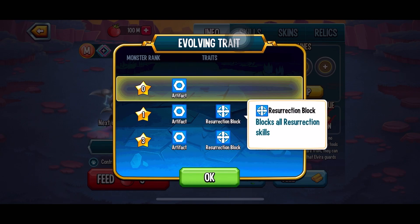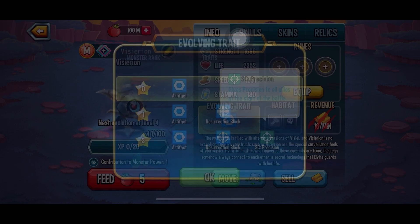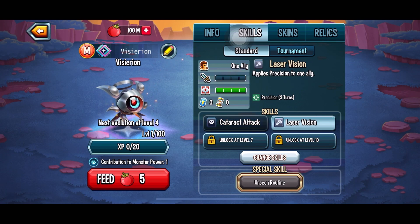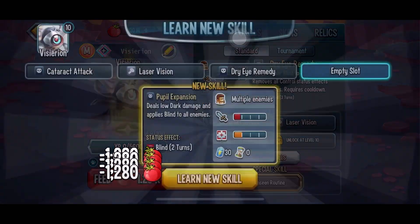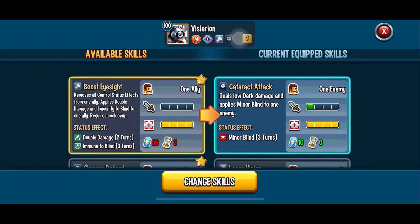Looking at his traits, at rank zero he has Artifact, at rank one Resurrection Block — which is pretty good because Uriel the Divine is in the meta — and at rank three he gains Precision for the whole team. Obviously he doesn't attain Precision because of the Artifact trait, which blocks every status effect.